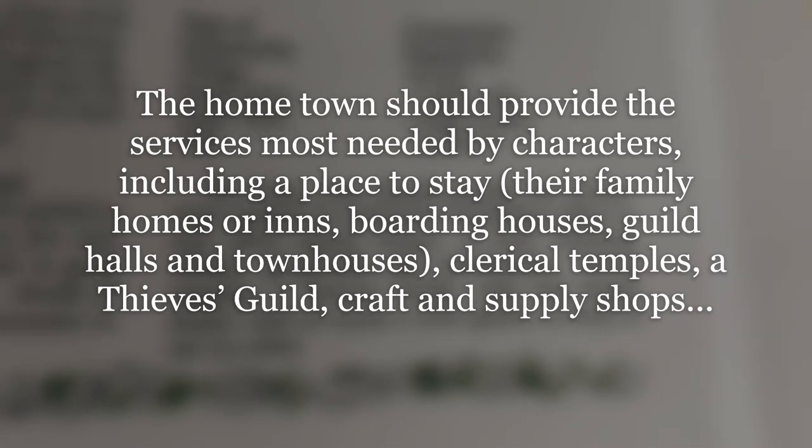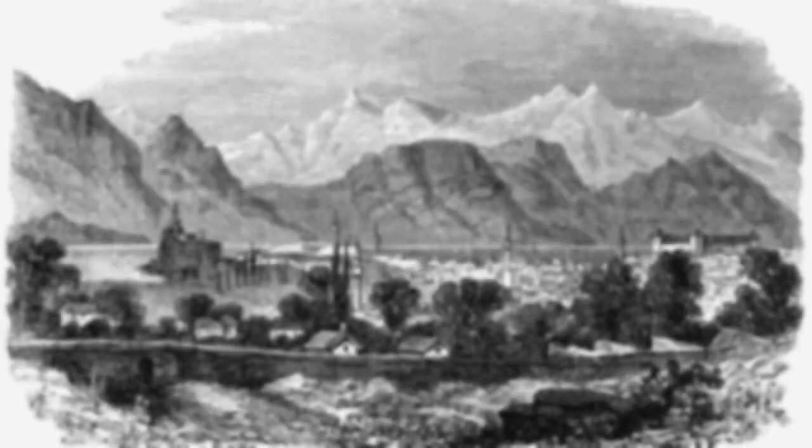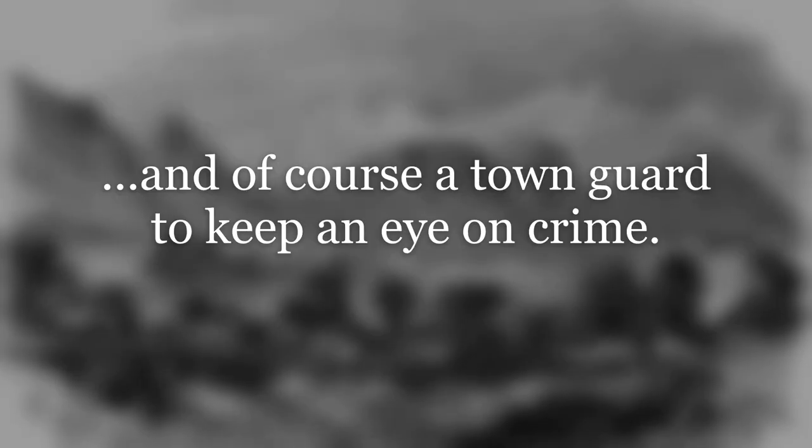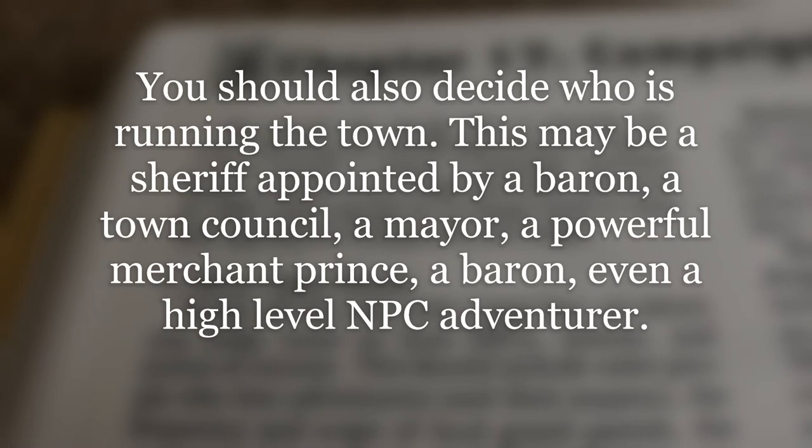The D&D Rules Cyclopaedia says the home town should provide the services most needed by characters, including a place to stay — their family homes or inns, boarding houses, guild halls and townhouses, clerical temples, a thieves guild, craft and supply shops, and of course a town guard to keep an eye on crime. You should also decide who is running the town. This may be a sheriff appointed by a baron, a town council, a mayor, a powerful merchant prince, a baron, or even a high level NPC adventurer.